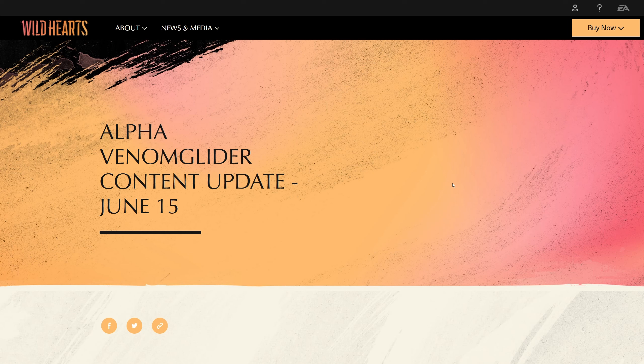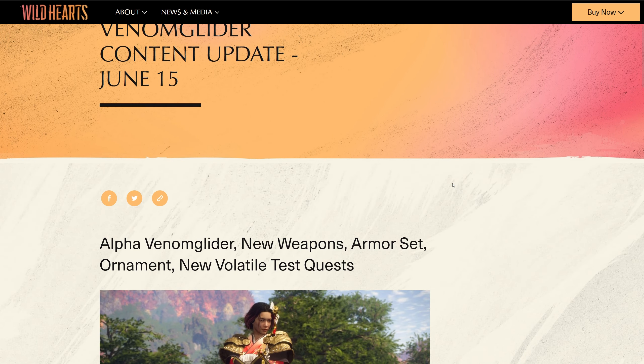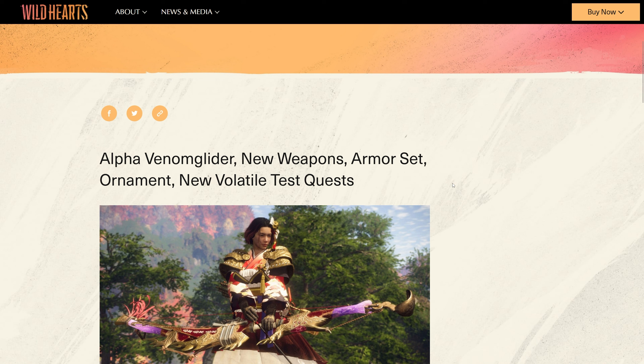What's going on everybody, welcome back. Today we got a brand new update inside of Wild Hearts. It's actually a relatively small update, but we did get a new alpha - the alpha venom glider - which comes with some new weapons, a new armor set, a new ornament, and a new way to fight deep volatile kimono.